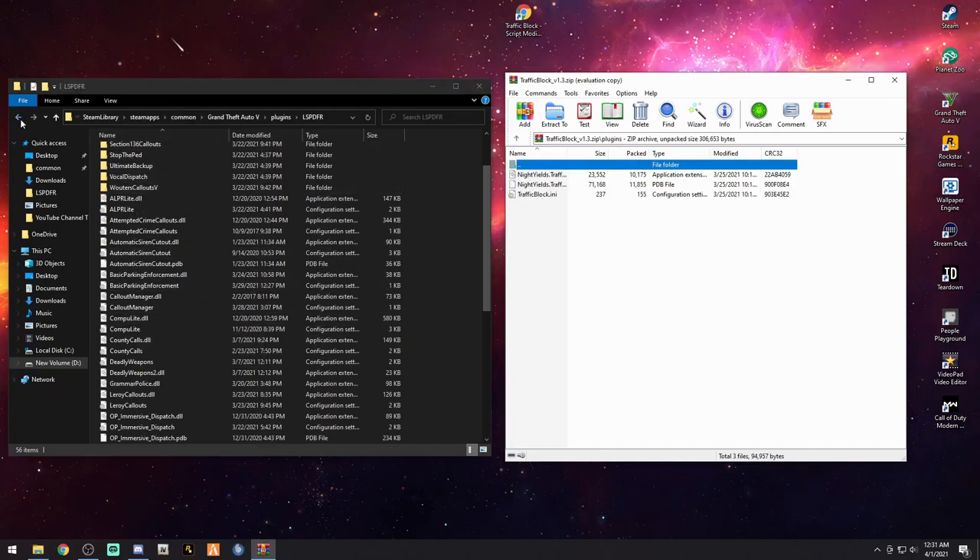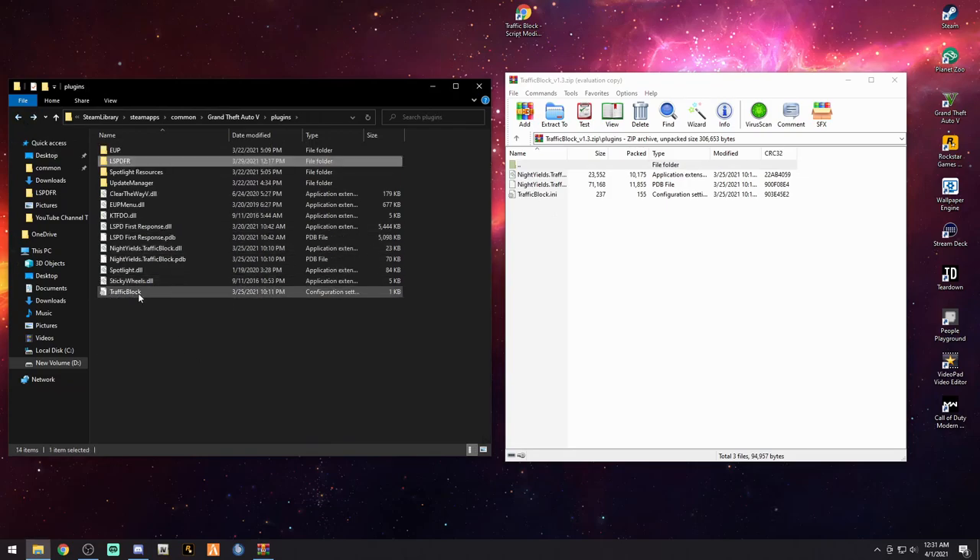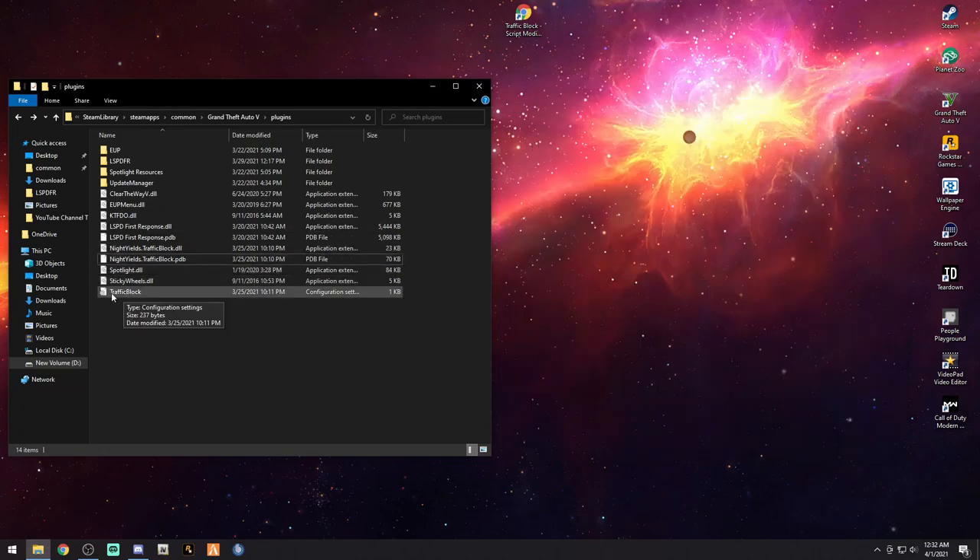Right inside the plugins folder you're going to see 'traffic block' right here, including the INI file. If you ever want to remove this mod, hold your Control key, select the traffic block INI, Night Yield's traffic block DLL, and traffic block PDP — those three files. Right-click and delete, and the mod is out of your game. If it makes your game crash, just get it out like that. Now let's open the traffic block INI.